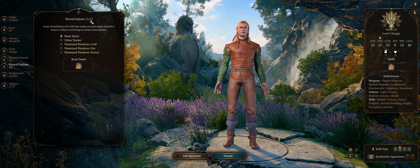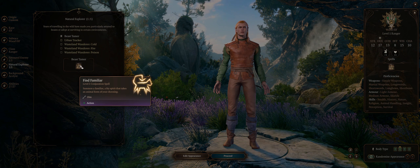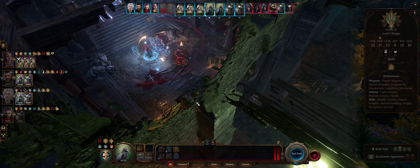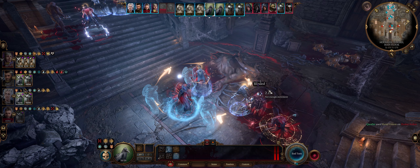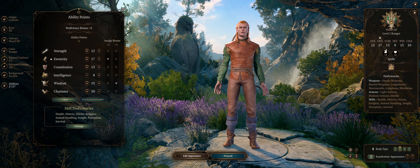For the Natural Explorer ability, however, all of your Beastmasters absolutely want Beast Tamer, which provides you with the Find Familiar spell. Ideally you always want to summon the Raven pet - this way you have not only lots of bears but lots of ravens. The ravens can fly and also automatically blind enemies, which makes them easier targets for the rest of your party to hit, including the bears.